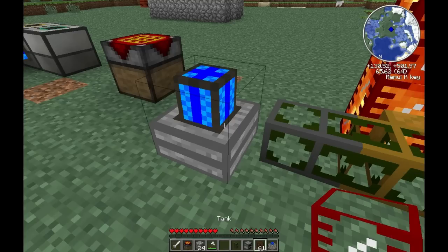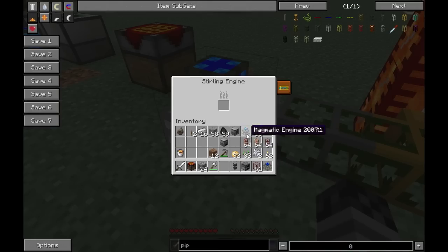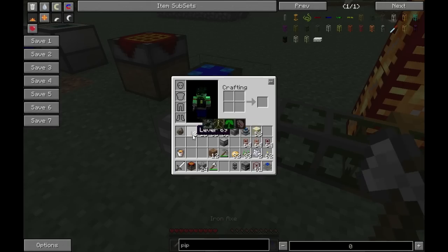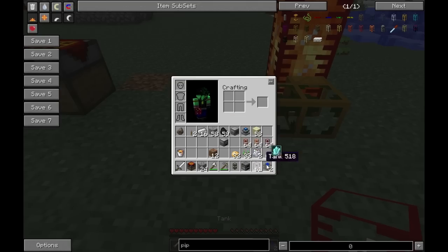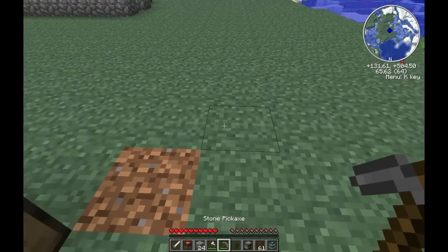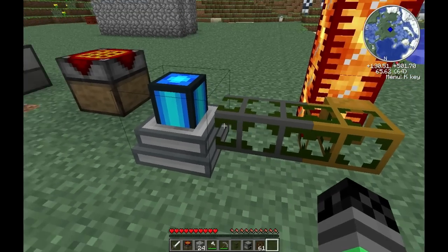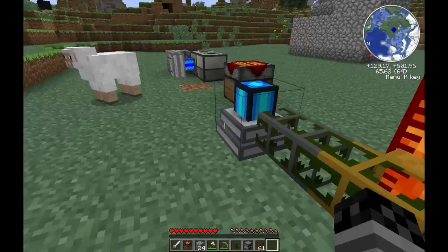I put down a sterling engine by mistake — that's not going to take lava. What we need is the magmatic engine. There we go, it connected. The magmatic engine has storage for four buckets of lava; each bucket of lava is about 1000 mB, which I believe stands for magma bucket or something like that.